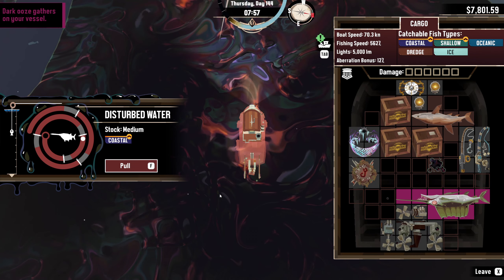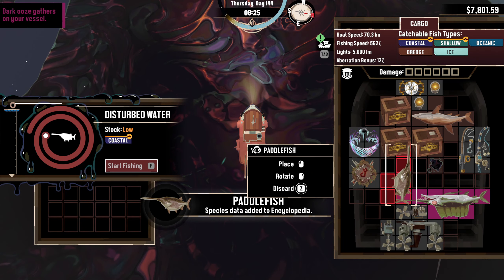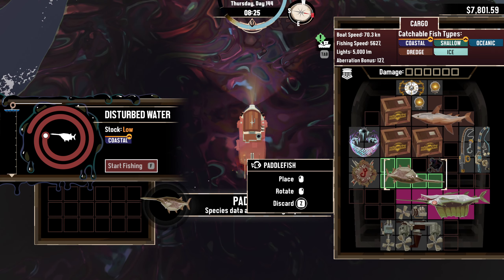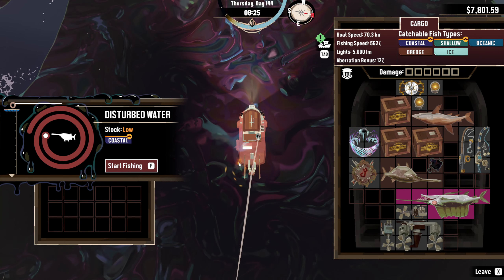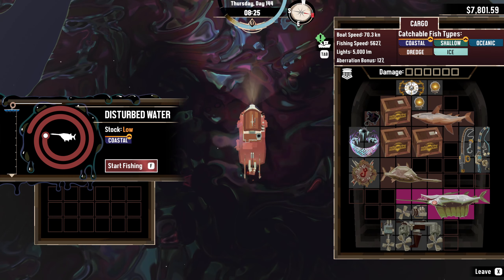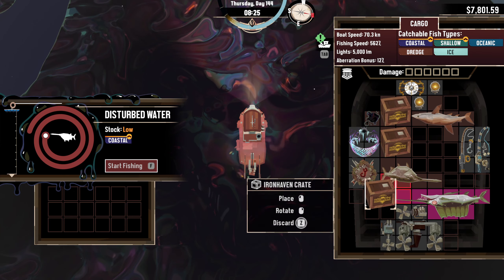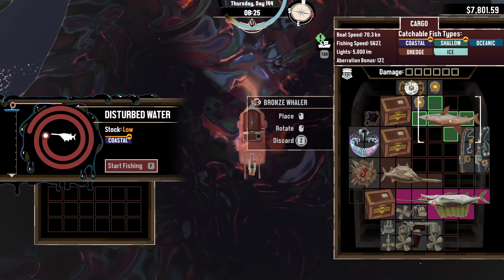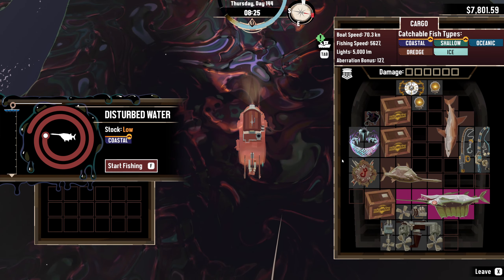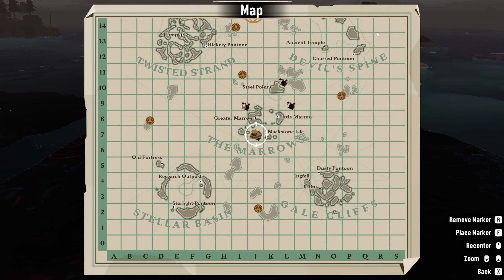Wait, isn't that the fish I need? That's not coastal — oceanic! Oh, so I just have to search better. Do we fit another one in here — maybe if we're being difficult? No, I don't want to be difficult. We're going to go back to the rig and hand in this, and hope for the crab bot. Actually, where did I put the crab bot?